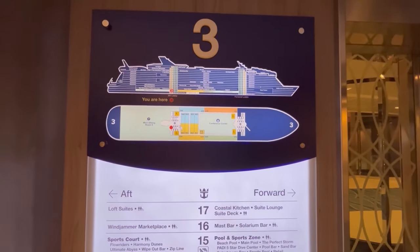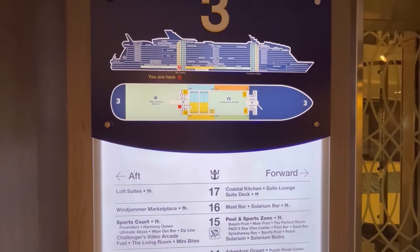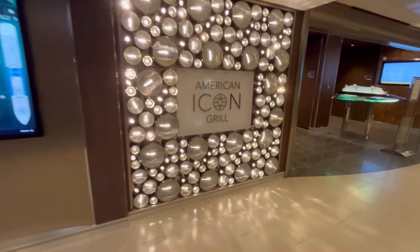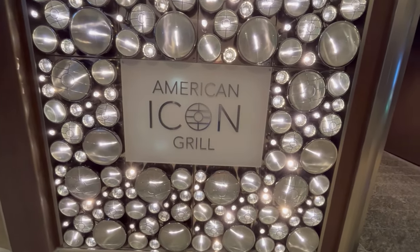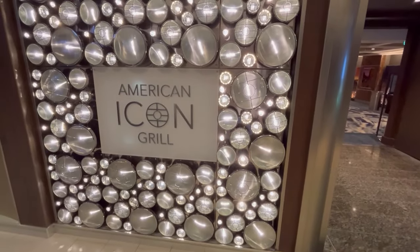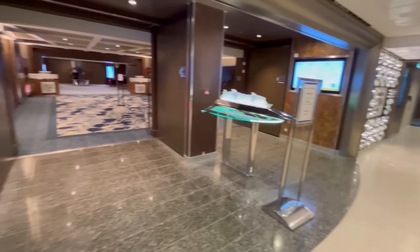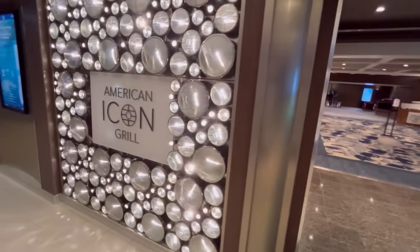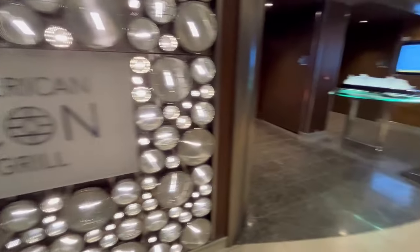We're beginning our full ship tour of Harmony of the Seas on deck three. There isn't a whole lot on deck three — the rear of the ship is part of the main dining room, which spans decks three, four, and five. Harmony of the Seas was built in 2016, and the designs had already planned for dynamic dining, which was a failure. It was too late to change the plans, so they ended up having the dining room cut into different sections and types of restaurants but never implemented dynamic dining.